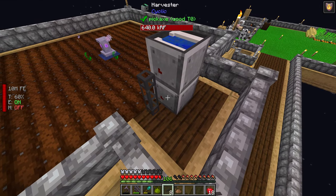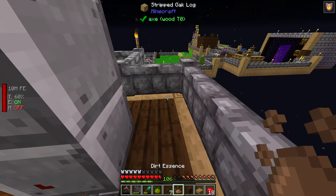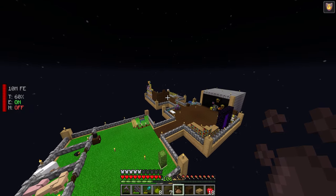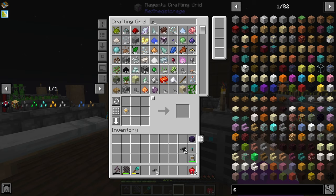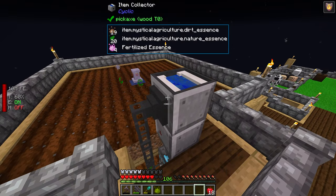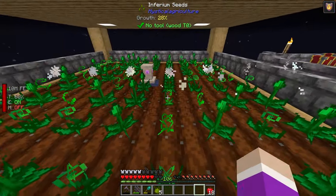In terms of actually getting items into the system, I need to route this cable over here and set it up to import. I grab an import cable — I need to set the connection to two-way — and I need more improved processors. I smelt those and craft an importer and two deconstruction cores. Then on each pedestal chest, I set the importer to extract, so everything gets pulled out into our refined storage system automatically.